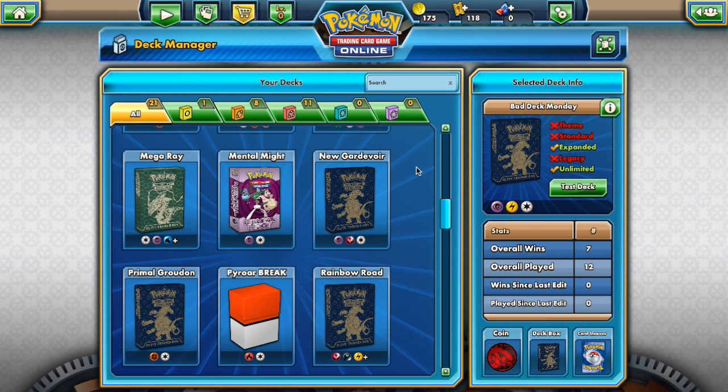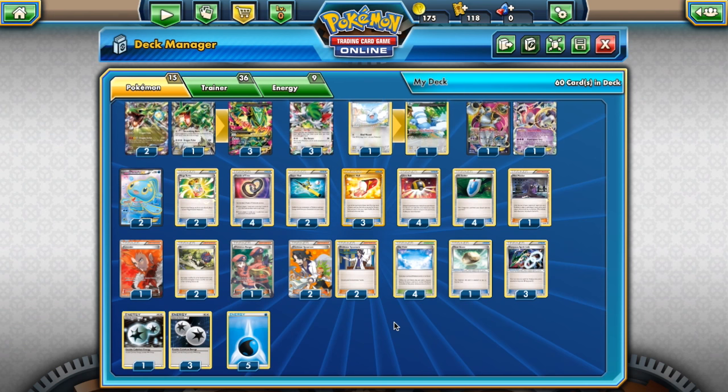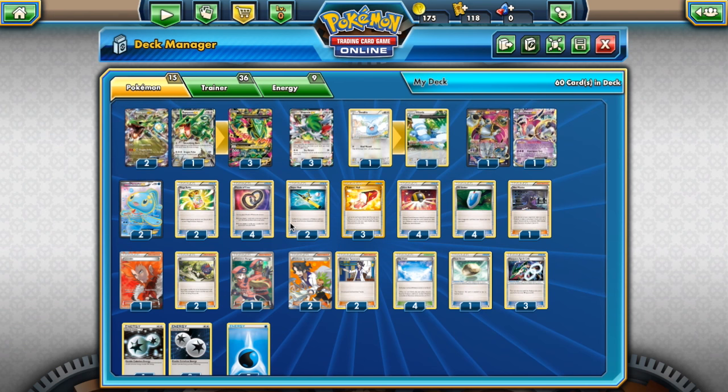Mega Ray really loses nothing in this rotation. I'll be doing a video on this Mega Ray decklist, but you've got your Rayquazas, your Shamans, whatever tech you want to run — Altaria or Ninetales — you've got your Hoopas, nothing rotates out of this. Maybe the only thing that rotates out is Battle Compressor, which makes it a little harder to find your Mega Turbos and one-of supporters. But you've got four Ultra Balls and four Sycamores to get those into the discard pile for your VS Seeker and Mega Turbo.